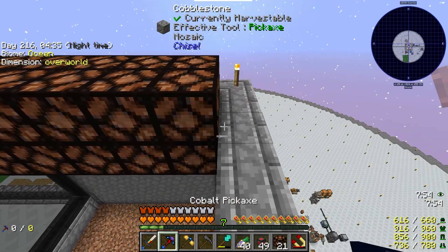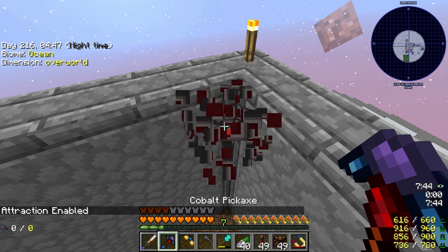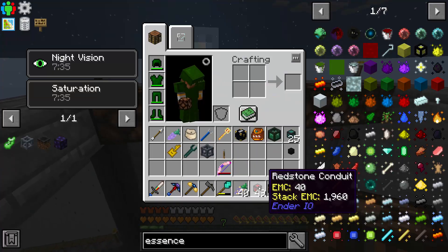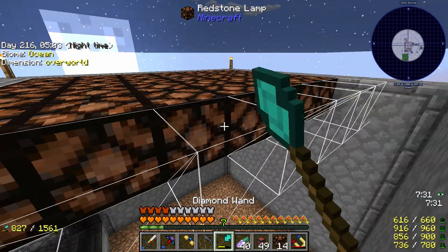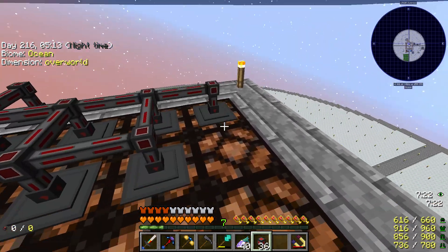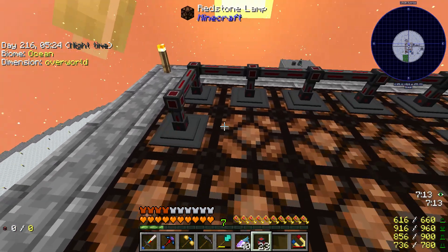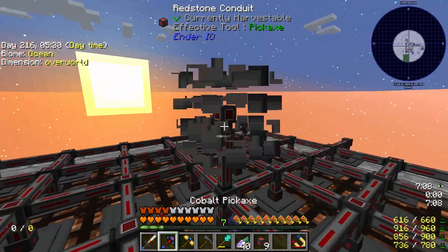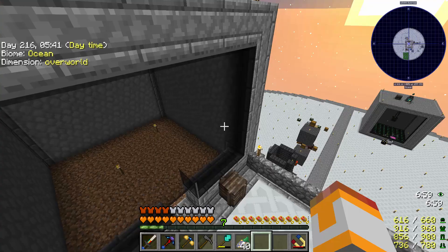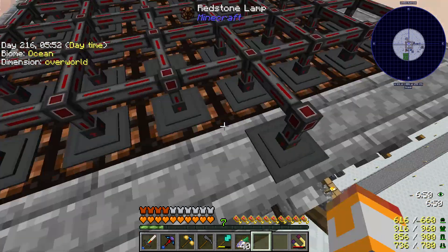I'm going to do a cursed earth mob farm, as I alluded to in a prior episode. I want to be able to power all of these redstone lamps with the flick of a switch, hence the redstone conduit here. If I put this lever here - that only powers one, on the adjacent block. So I'm going to have to go through on all of these and put them on input. I'll go ahead and do that now.